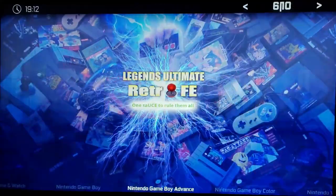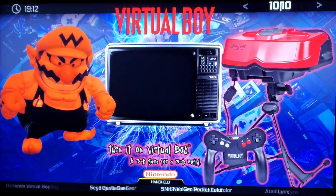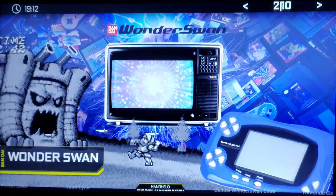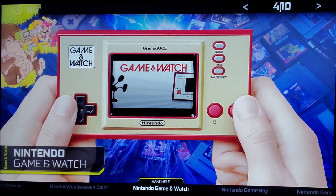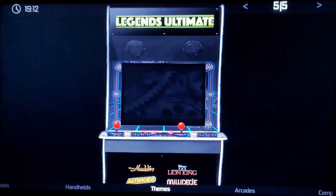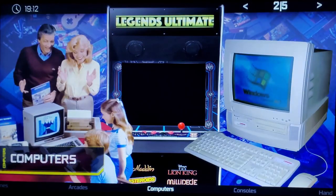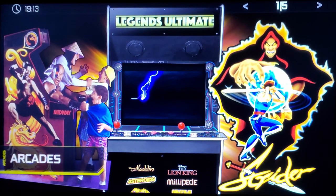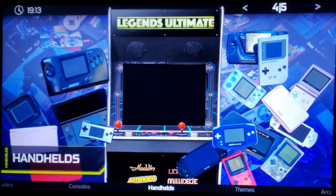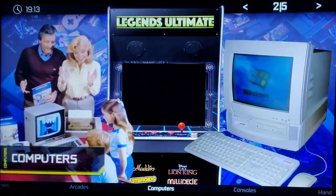By my estimate, there are probably 10,000 to 20,000 games in this 430 gigabyte pack — all with unique art, unique graphics, unique videos. Just a really awesome package. The previous video was when they were about halfway done releasing packs; now they've released the whole thing. You've got Naomi and Atomiswave, Dreamcast, a ton of computer systems, more handhelds and console systems.